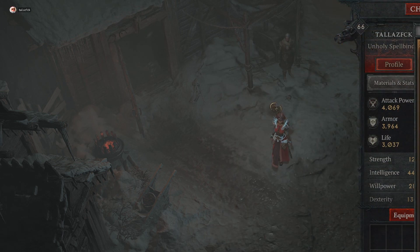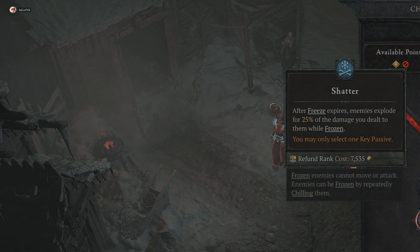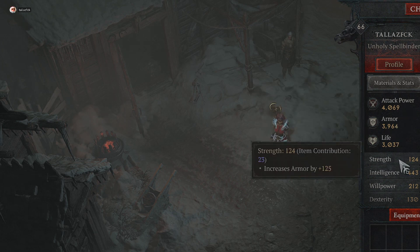Explosions from the shatter key passive deal 39 percent increased damage if enemies die while frozen. So going back to the shatter ability — it's 25 percent of damage dealt while frozen, and this adds 39 percent on top of that. Rather than exploding for 25 percent, enemies that die while frozen explode for 25 plus 39, so essentially I'm getting around 64 percent of the damage dealt as an explosion.